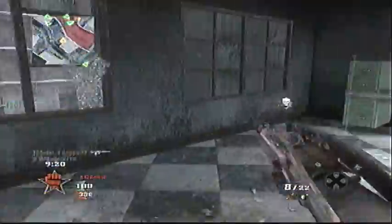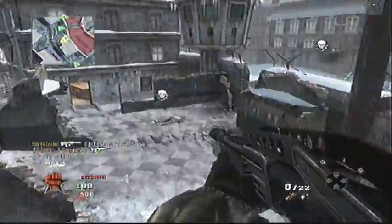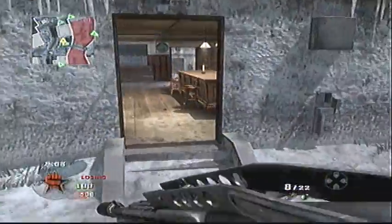Before I talk about shotgun tactics I'd just like to talk about this map real quick. A lot of people really don't like this map because it's full of campers, and that is very true. But after putting on the shotgun I absolutely love this map because campers are in the buildings where you want them to be.